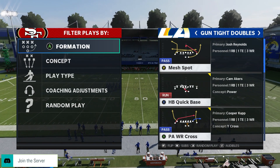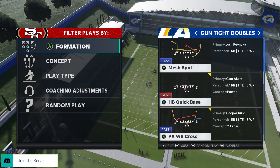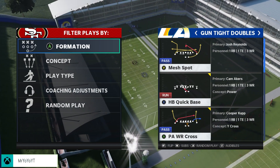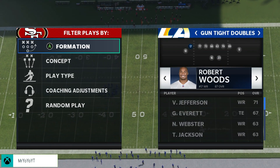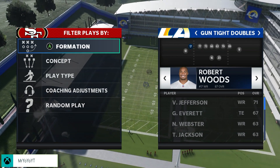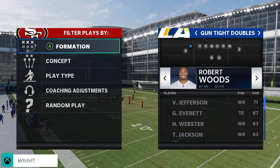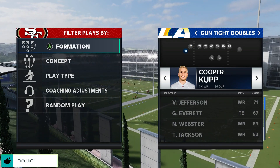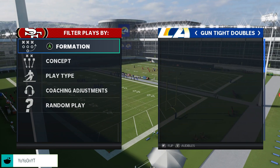Check the pinned comment below — it's going to have all of the playbooks that this play is in. I know it's in the Raiders playbook and obviously the Rams playbook. In terms of personnel subs, you want to make sure you have your fastest receiver in this spot since he's going to be on a corner route. Robert Woods is the fastest on the Rams, but if you have Marquise Goodwin or Tyreek Hill, throw them in that spot. On the left side, you want your second best or best receiver — Cooper Kupp will do a good job there.